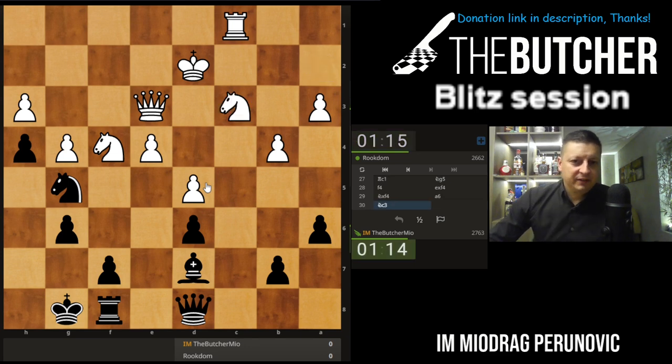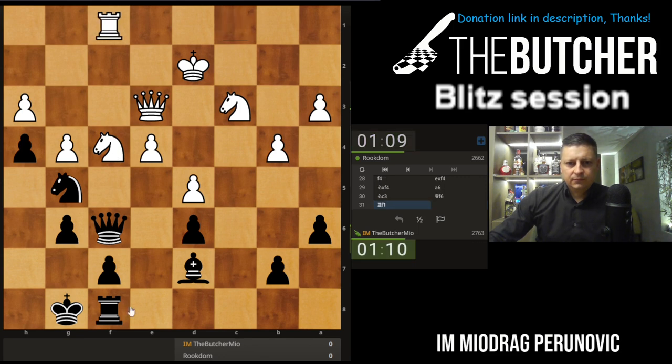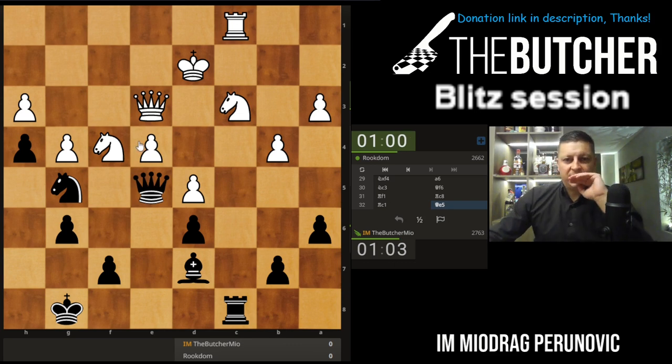He's playing nicely — I like the way he played this opening, very very good quality of the game so far. Theoretically speaking, it looks good. Now if he moves the knight, I'll take queen c3 and g4, that's what I'm threatening right now. Rook c3, rook c3 — let's go with this. Rook c3, rook c3, g4 again.